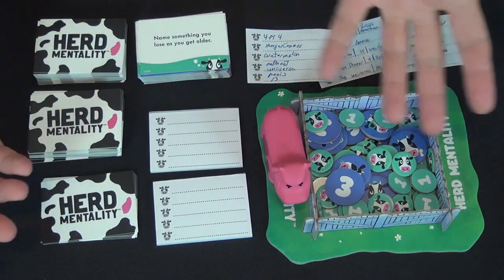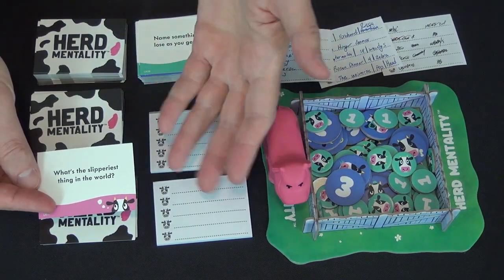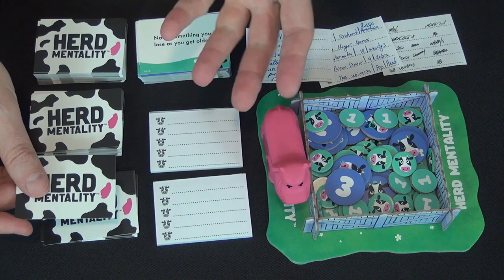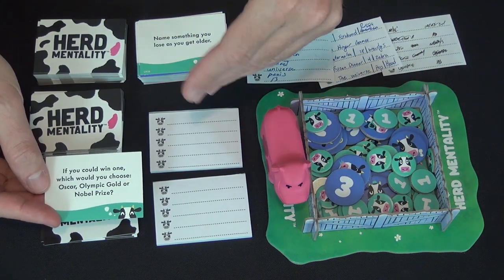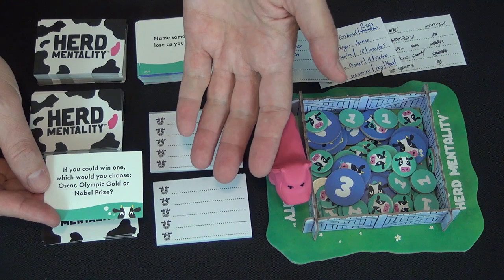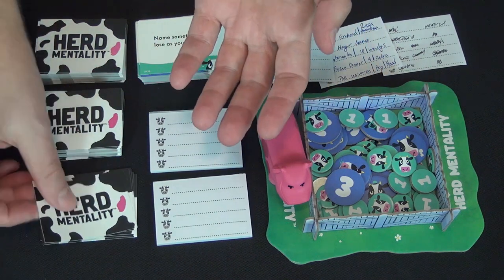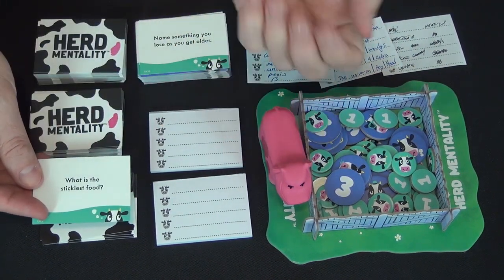The questions in Herd Mentality are a bit more open-ended and invite more imaginative thought. 'What's the slipperiest thing in the world?' or 'name something you lose as you get older.' You also have Best of Three style questions like 'if you could win one, which would you choose: Oscar, Olympic gold, or Nobel Prize?' And more open-ended prompts like 'a bear runs at you—what do you do?' Everyone might just write 'run,' or they might have different ideas.